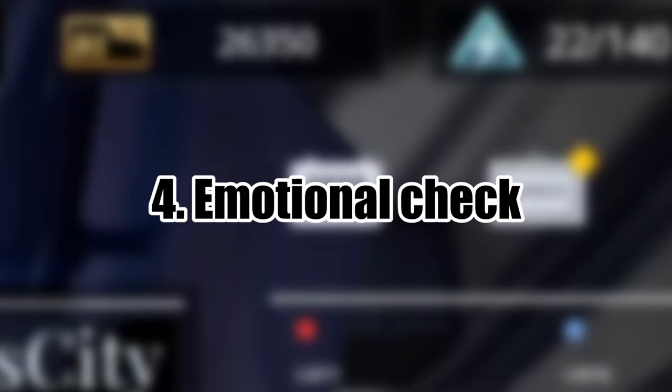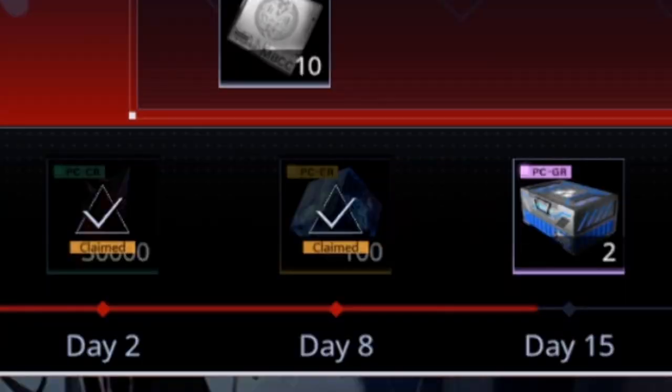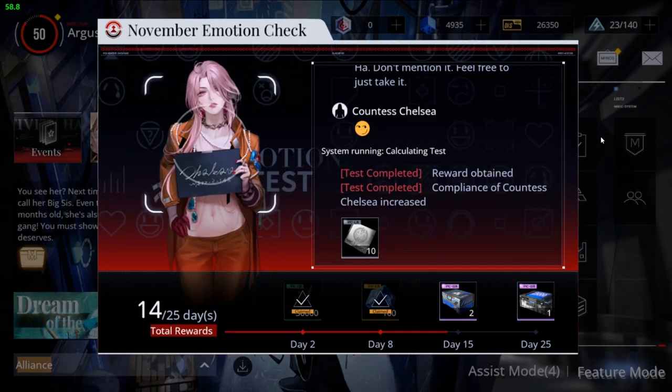Next one is fairly simple — the emotional check, also known as the daily logins. On the 8th day of every monthly login, you'll get 100 hypercubes just like that, by logging into the game.